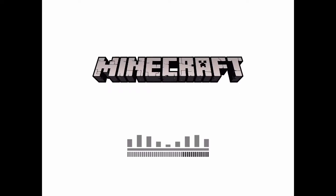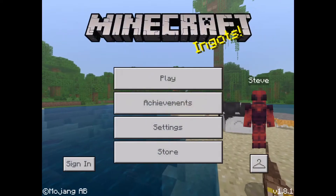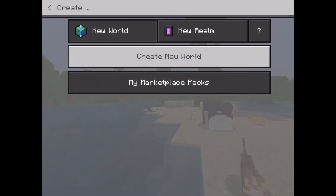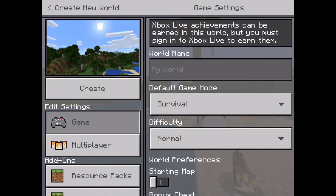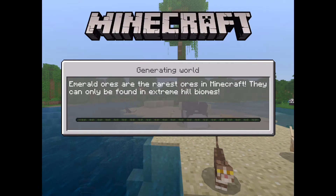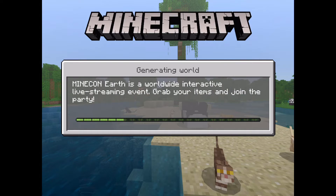Hi guys, today we're gonna be playing Minecraft. So today we're gonna do this — snow golems and zombies. We're gonna make them fight. I know snow golems can damage zombies, but I just wanna see how fun it is to make the zombies get knocked around like crazy from all sides. We're gonna be adding zombie pigmen because sadly zombies burn.